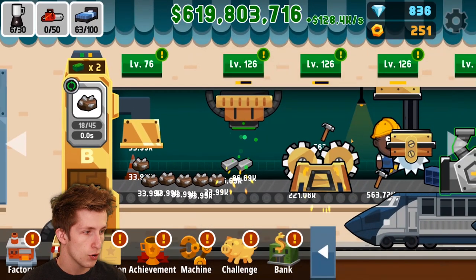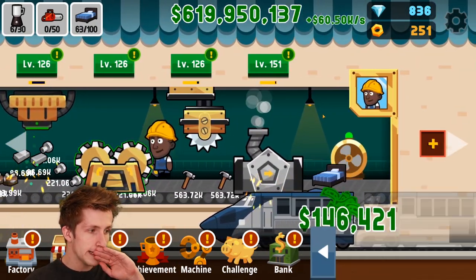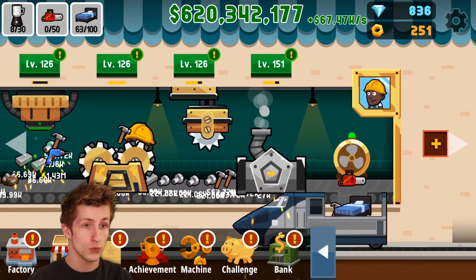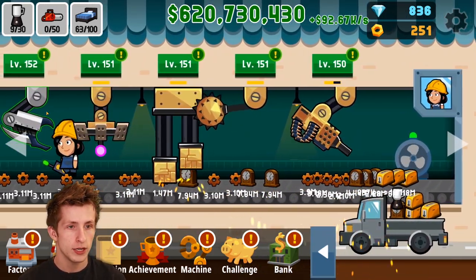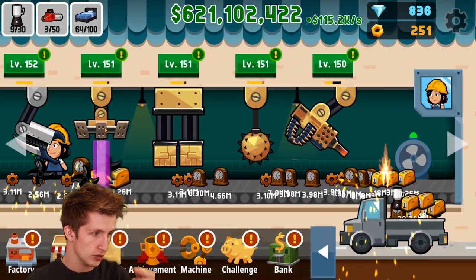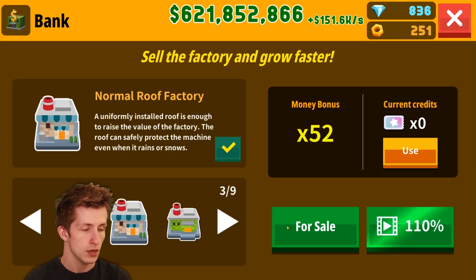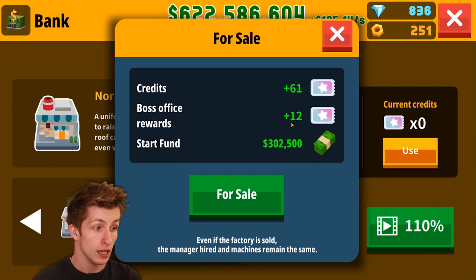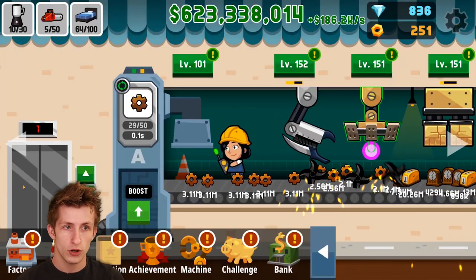We're making some drills and stuff, so we're getting a lot of money off of that. We have 600 million dollars to work with. What's the bank up to? If we sell this, we get a lot — 61 boss funds — so we get a lot of start funds. I think we should think about restarting soon.